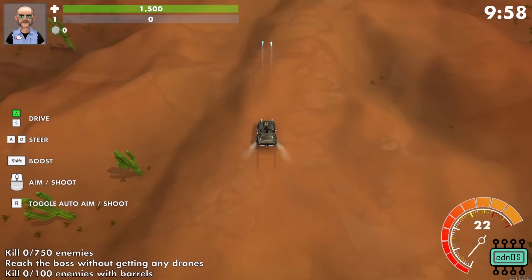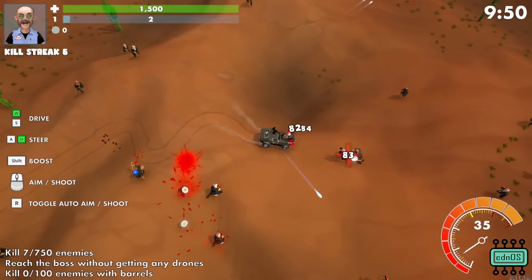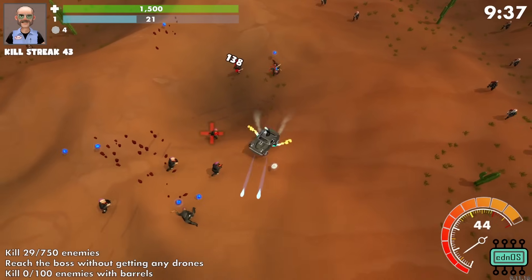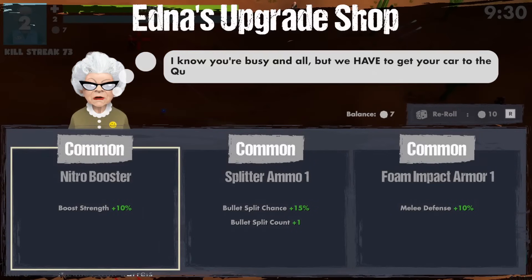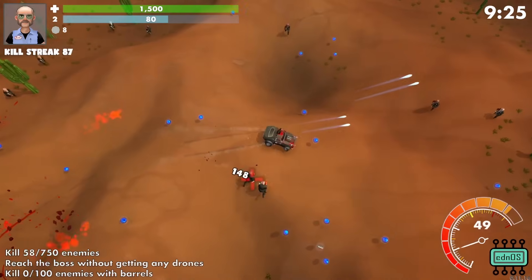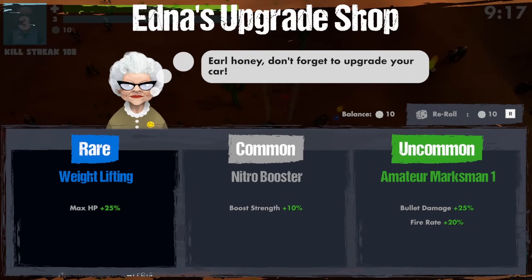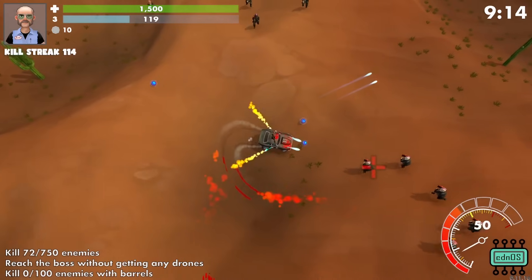Kill enemies. Kill enemies with barrels. Reach the boss without getting any drones. Well, I want drones. When I boost I get fire, and then I got a forward-facing gun and a head-turret gun — so this thing is more inclined for violence. But it has a much lower health pool. Weightlifting — max HP up 25%, or bullet damage up by 25% and fire rate up by 20%. I know that the weightlifting is rare, but we're here for a good time, not for a long time. Let's go.